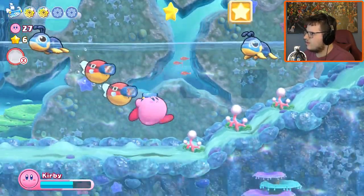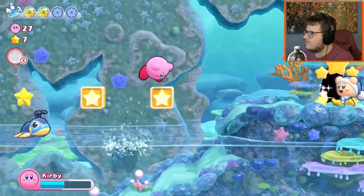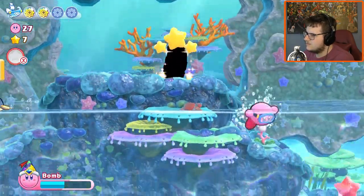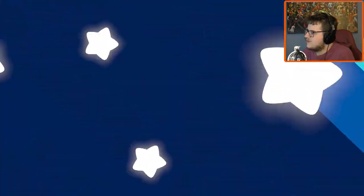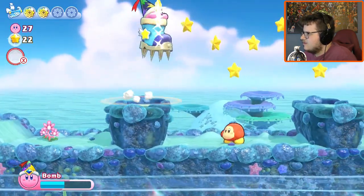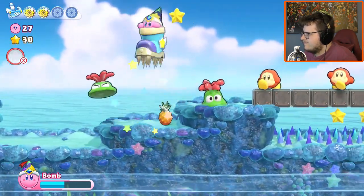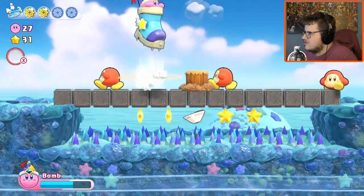I can get another one — it's fine. Probably, or not, since this is the exit. Need lives — lives are helpful in Kirby games, they're very helpful. I get to be a Boot! I'm getting the feeling I'm going to get the ability to walk on spikes with this.